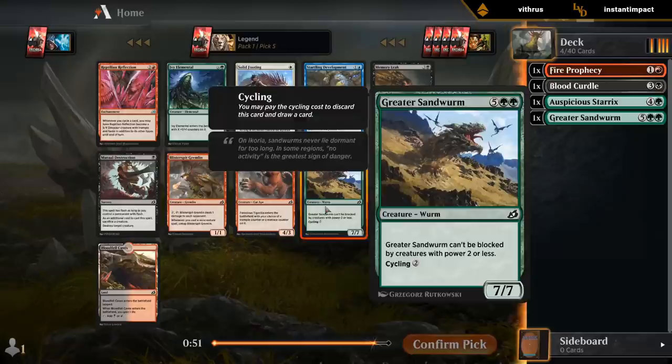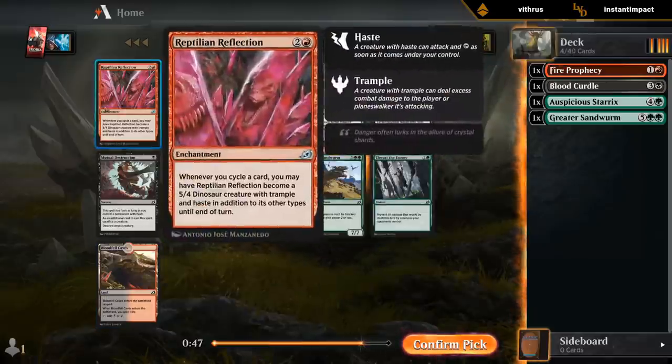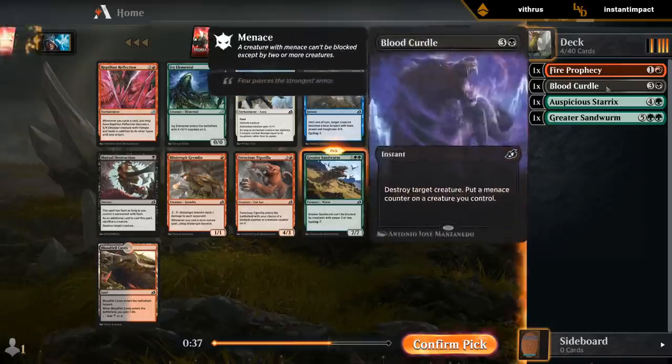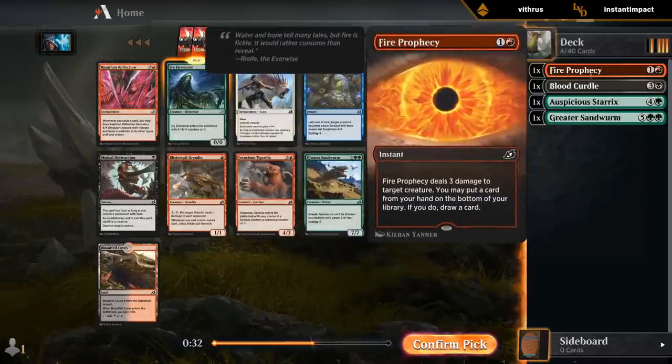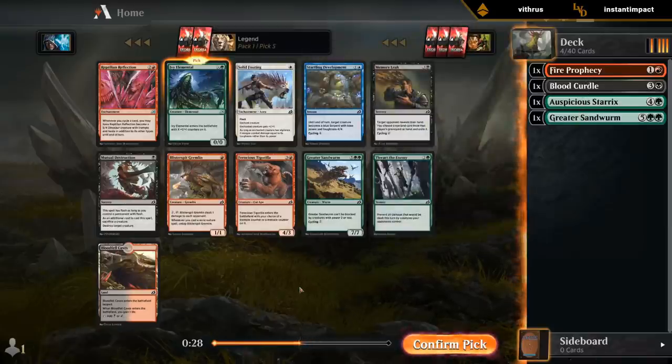Let's take a Sandworm. Another Sandworm — Bloodfell Caves would also be nice. Ivy Elemental is pretty late. Reflection means not too many people in cycling deck. Ivy is good with mutates and we already have a Sandworm, so we can maybe get another copy later if we end up with a reanimation deck. So maybe it is worth it to take the Ivy Elemental.